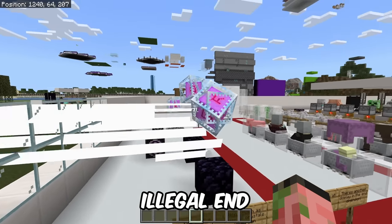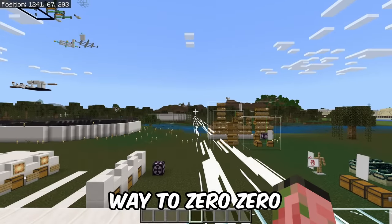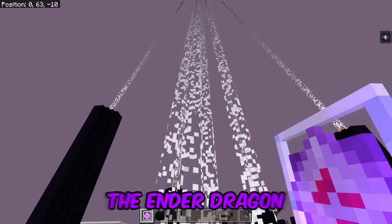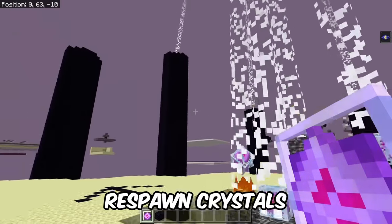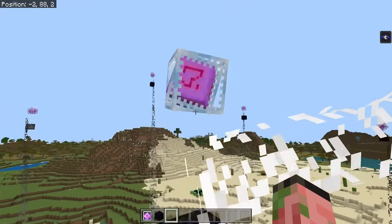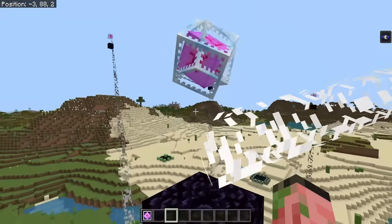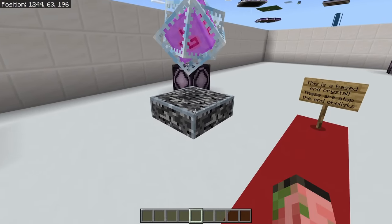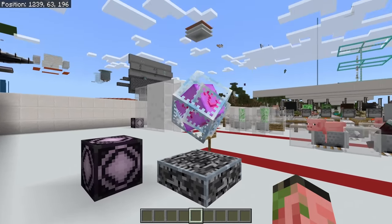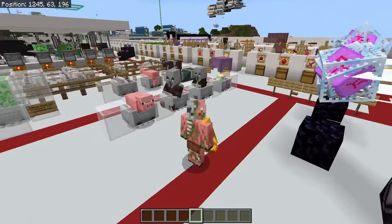First up, we got the illegal end crystals. These are beaming end crystals that actually send their beams all the way to 0-0. You can get these just by respawning the ender dragon and pushing one of the respawn crystals into the portal. It's not actually that difficult, and you can move these things around with pistons, so you can have these in your survival world, and this bug still works to this day.